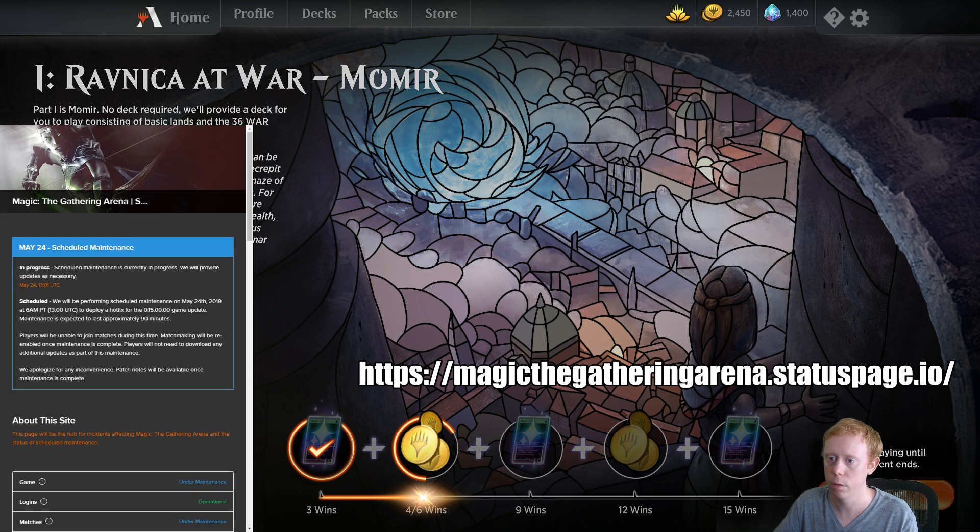So you can scroll down here as well and it'll show that yes, I can log in — so the game is operational. You see down there where it says game, log in, and matches — it's operational. That means you can log in but you can't play. Where it says matches, it says under maintenance. So that means you can't play any games, but you can log in.